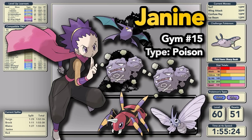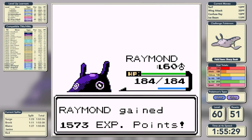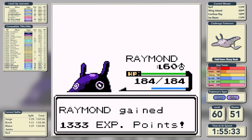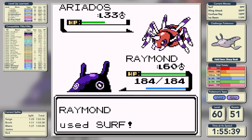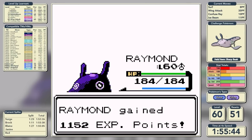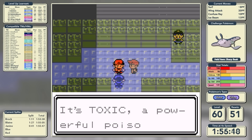Our penultimate gym is possibly the easiest gym leader we'll take on - it's Janine, daughter of Koga and a Poison-type specialist. We're going in almost double her level and just knock out all of her Pokemon in one shot. We really had high hopes for Janine when we first saw her but honestly she is just a bit of a pushover. Time of 1 hour, 55 minutes, and 47 seconds.